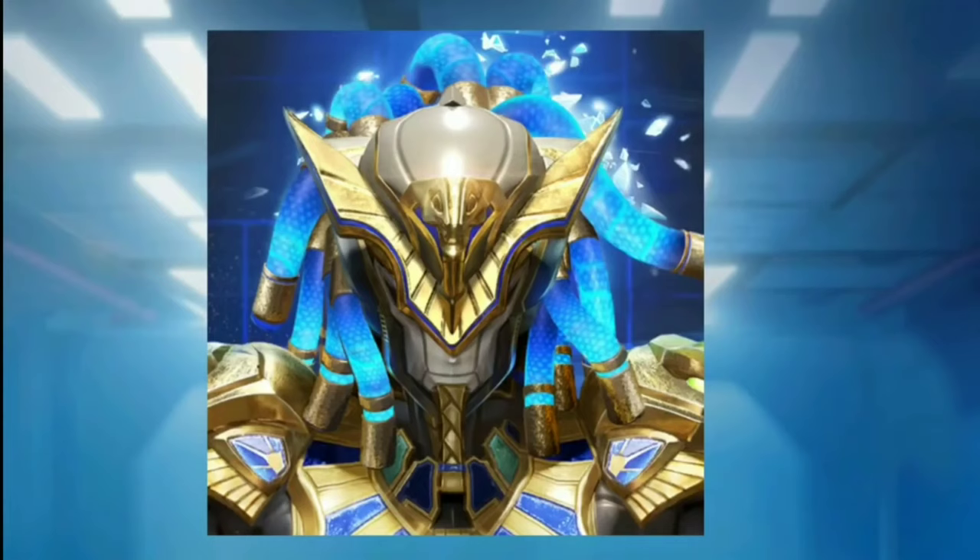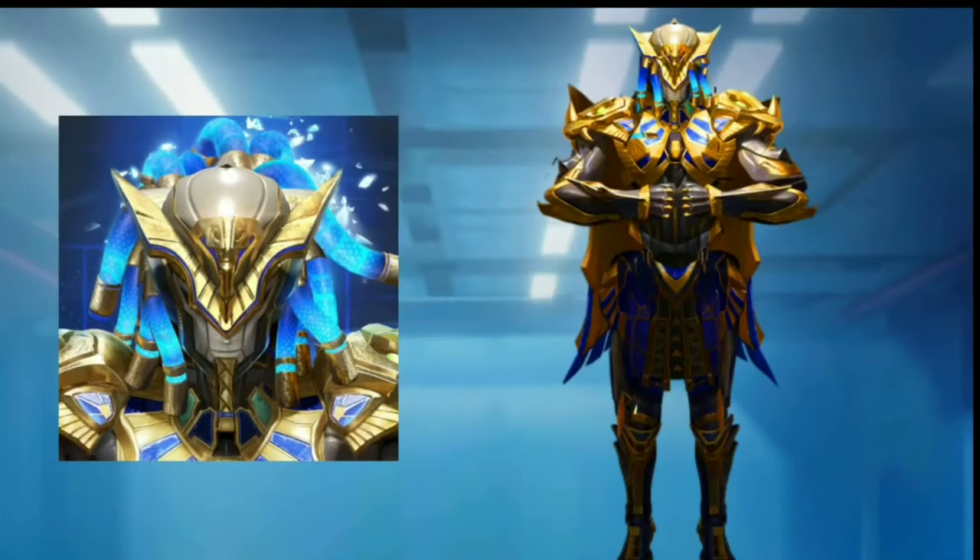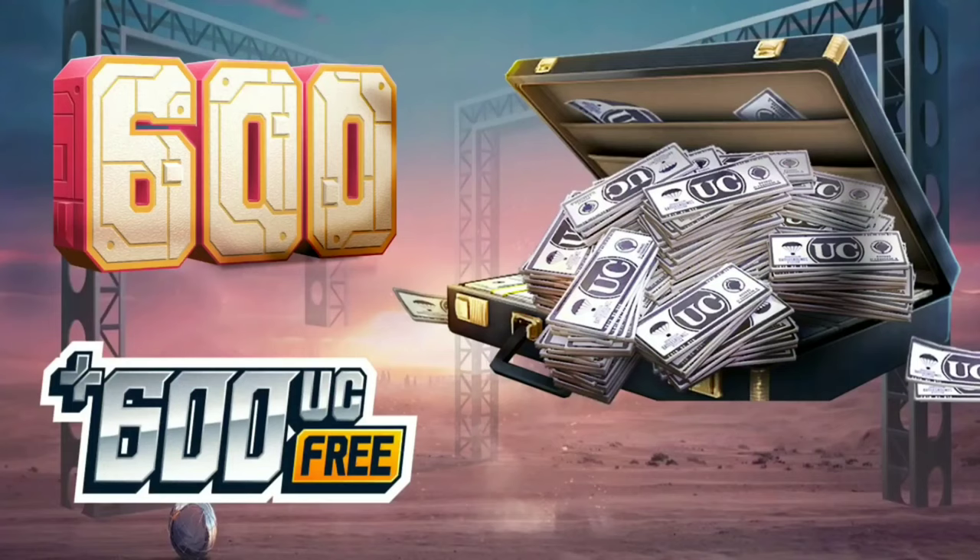With us, we will get an upgradeable outfit which is in the Royal Pass — it is called the Faro X suit. It goes to the 6th level, and at the max level look at this hair — it looks very much awesome. This outfit will be completely golden color and after reaching max level 6 of the suit, we will get something like this.